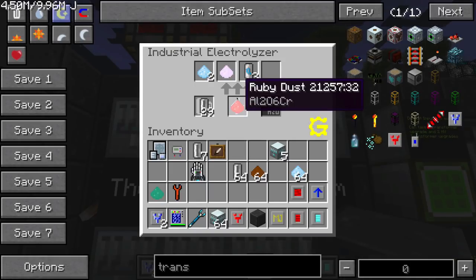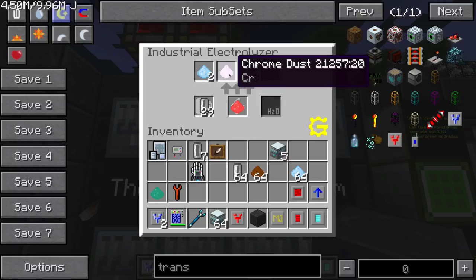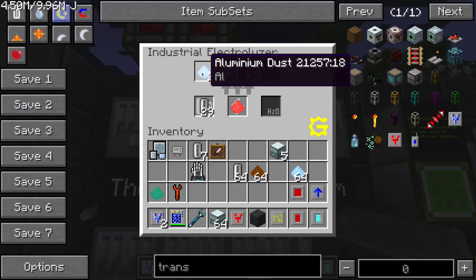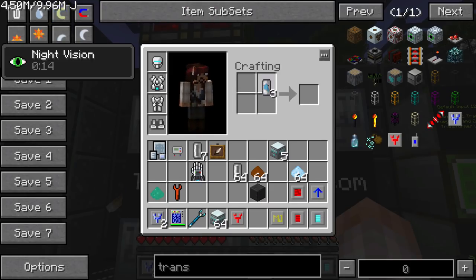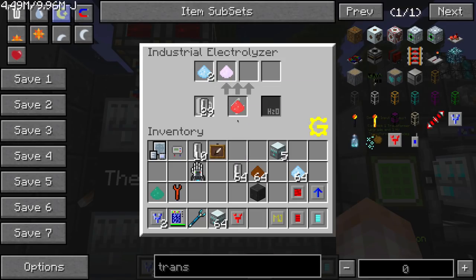Ruby dust could be the most important one to use with this machine — it gets you chrome, which is, besides bees, the only way to get it. Chrome is going to be an extremely valuable resource in your GregTech experience — probably the second most valuable after iridium. So ruby dust, which you get by macerating rubies, through the industrial electrolyzer gives you chrome. You'll also get more aluminum and compressed air cells. Compressed air cells don't really do anything useful, so you can put them in a shapeless crafting grid to empty them and recycle them, or run them through an extractor to extract the air and put them back into your electrolyzer.